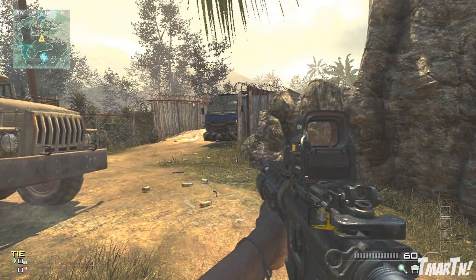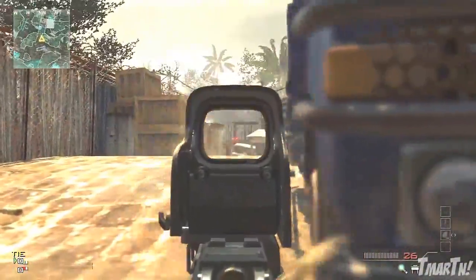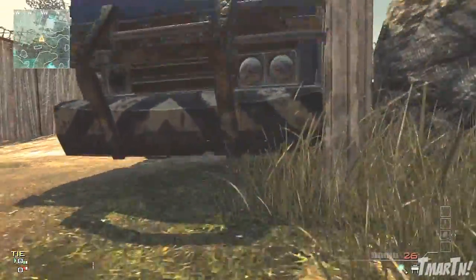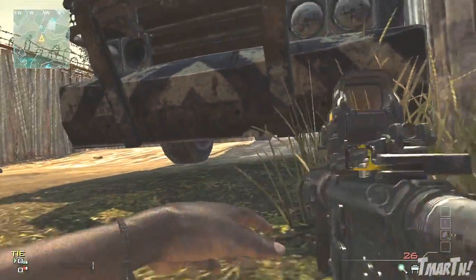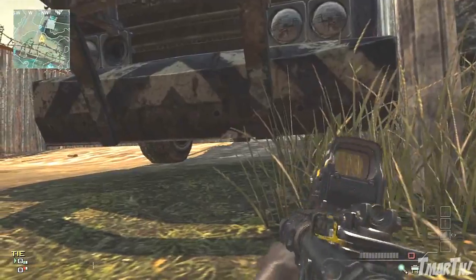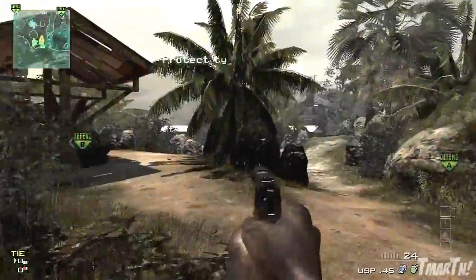All you have to do is, if you're on the cave side of the map, come up on the right side of the bridge — there's a truck there that blocks you for cover. Instead of popping around the left side of the truck, you can lay down and look underneath the truck and you have a perfect little line of sight straight to the top of that barrel. You're going to see their chest and upper body and be able to take them out. There's no way they're going to see you.